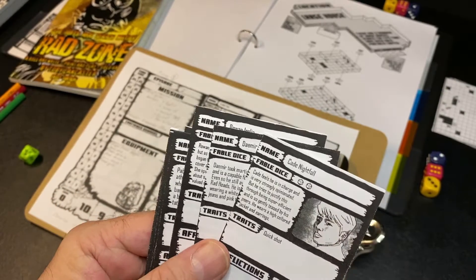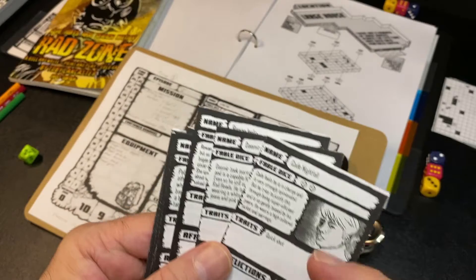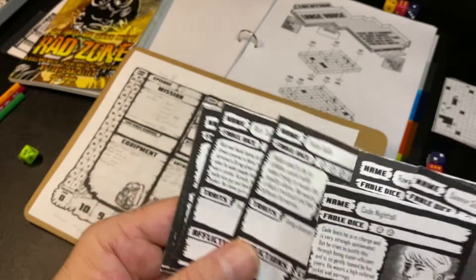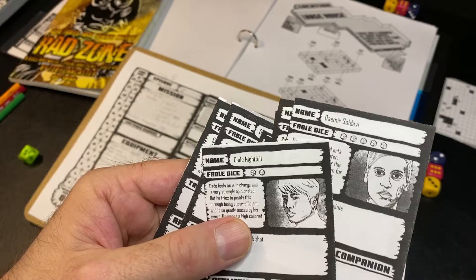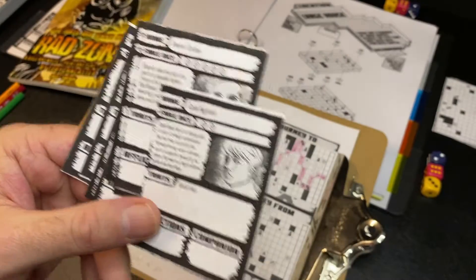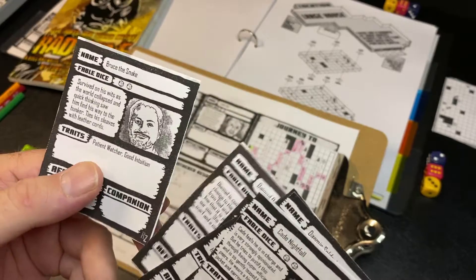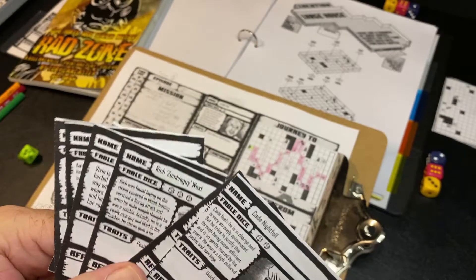Characters have a name, a number of fable dice — which are dice you can roll for fate, to cheat fate if you want to re-roll dice — a little story, and basically just a trait. There are no stats, really no stat checks in this game. All of the rules are story focused. So you might come across an encounter that says, if you're a quick shot you can do this, or if you have a gun, maybe you can do this. Different items and gear are all going to be narrative based rather than adding to stats.